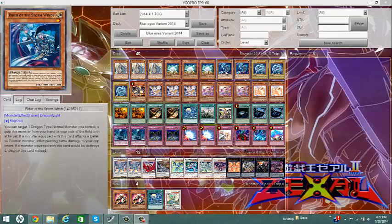Right of the Stormwinds — I use him primarily as a Tuner for Synchro plays. I don't really use his effect much, but his effect does come in handy. Like, if your opponent has a monster in Defense position, you can equip this to a Blue-Eyes and pierce their monster, causing more damage. That makes the game end faster.